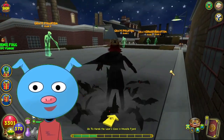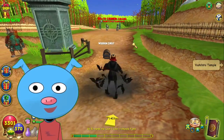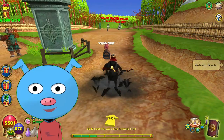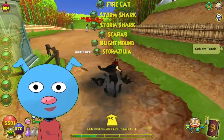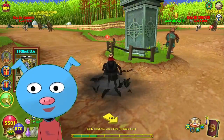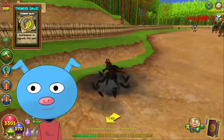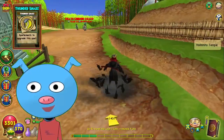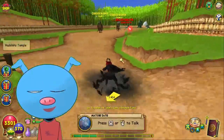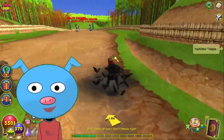Alright, here we are in Mooshu. Let's open up this chest and see what I get this time. I got Blade Hound, Storm Shark, Scarab, Stormzilla, Spectral Blast, Fire Cat, and Thunder Snake! I'm a little too excited, I know — I don't know why, but I am.